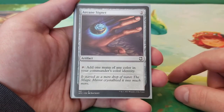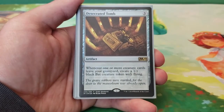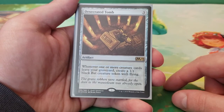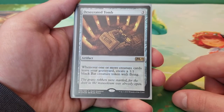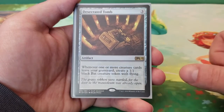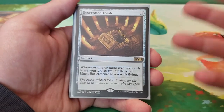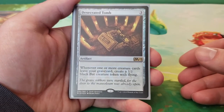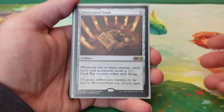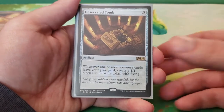Next we have Arcane Signet — two mana, tap to add one mana of any color of your commander's color identity. Then we have Desecrated Tomb — three mana, whenever one or more creature cards leave your graveyard, create a 1/1 black bat creature token with flying. We're already having things leave the graveyard, so why not use Tormod and Desecrated Tomb together? We're not going for a swing-wide strategy, but these tokens can be sacrificed — and being flying tokens, they're harder to deal with. I see no problem with extra value.